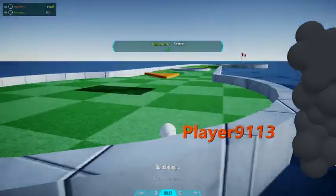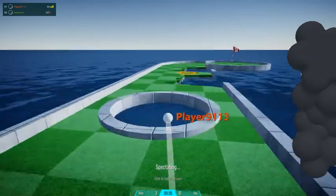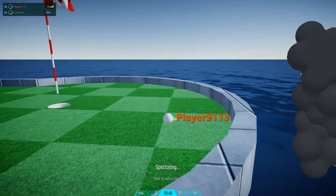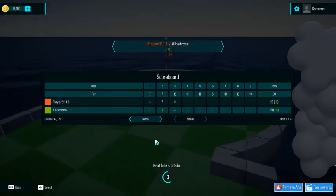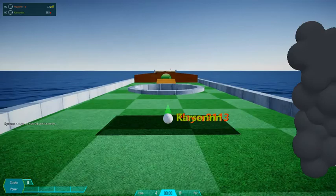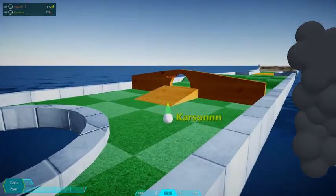Oh no, just aim for the left. I think the playing name stays the same. Albatross for Mouse! Okay, and then — yeah, that's what I was thinking but more power. Okay, maybe not like that. Oh, that's such a lucky bounce!